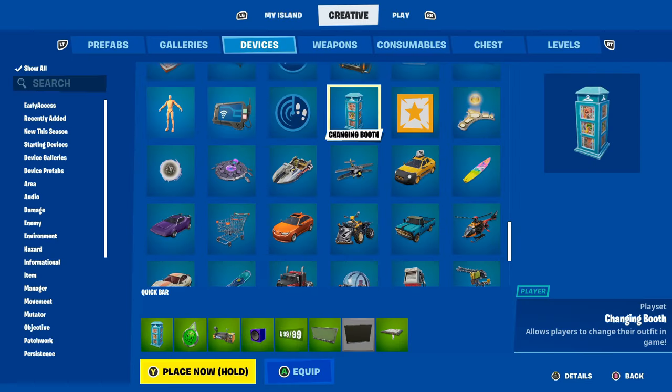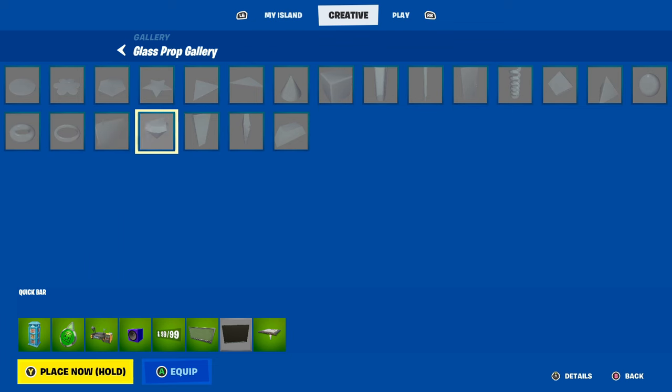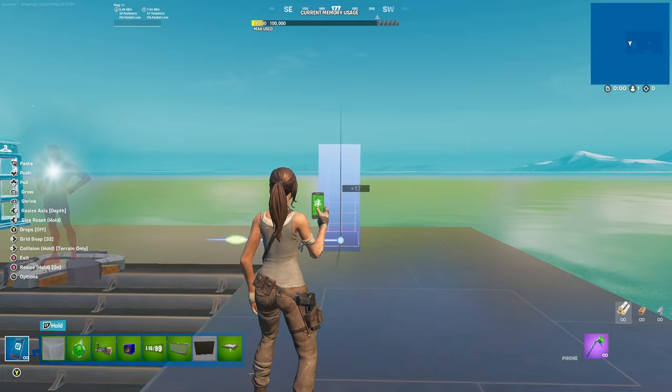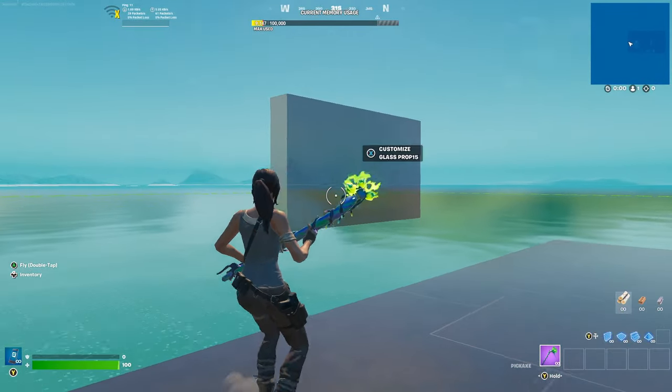HUD info type - Tracker, Ranked Max Trackers on HUD - 2, First scoreboard column - Eliminations, Second scoreboard column - Eliminated. Map screen display scoreboard - Always, Show nameplates - Always, Hide on code display - Don't Show. Next, go to Galleries, get the glass prop gallery, and get this cube right here - resize it to however you want.